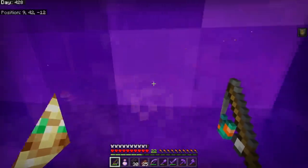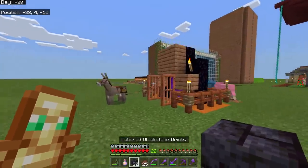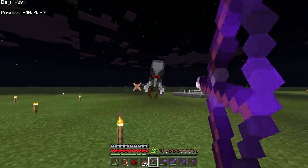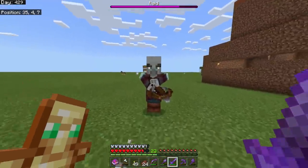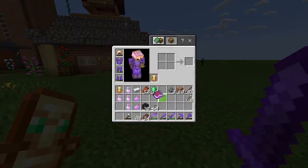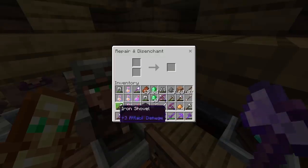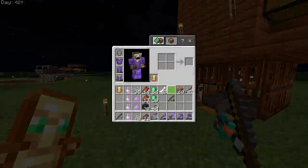Gold from bartering gives me obsidian, so I head back. I only got two end portal frames total. I decided to kill a pillager captain and start a raid - these guys give me a lot of emeralds, and last time I got a mending book so I'll keep doing raids for enchanted books. A successful raid netted me a stack and a half of emeralds, disenchanted totems, and enchanted books. Very nice.